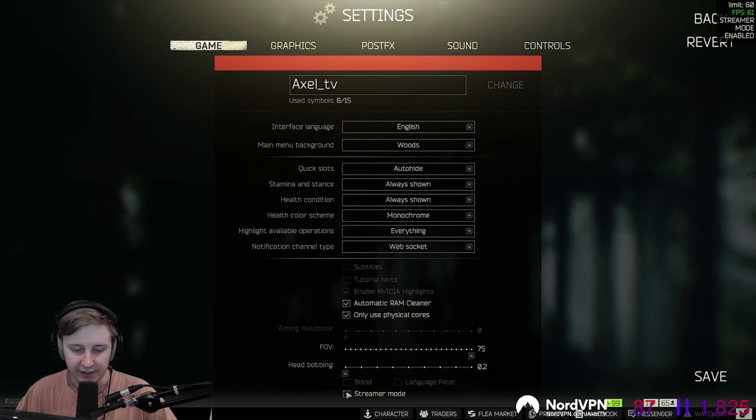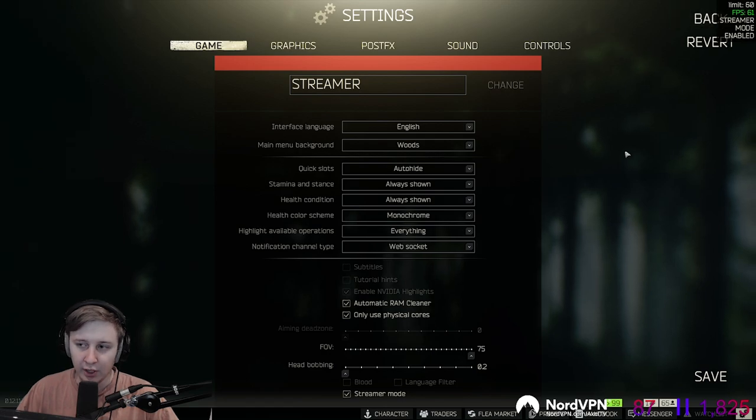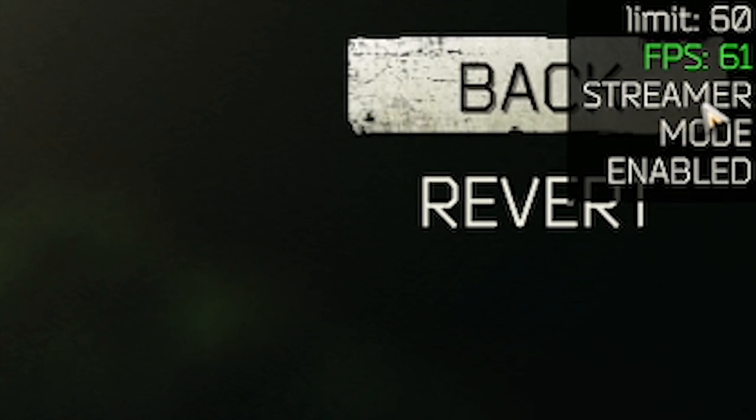It manages to hide your name if you activate it. It also hides your ping, so even if your ping is around 130-140, it's not going to pop up in the top right corner. Also, if you use the FPS1 or FPS2 commands, it's not going to show your player RTT and it's not going to show your usual RTT either, which is also known as ping.